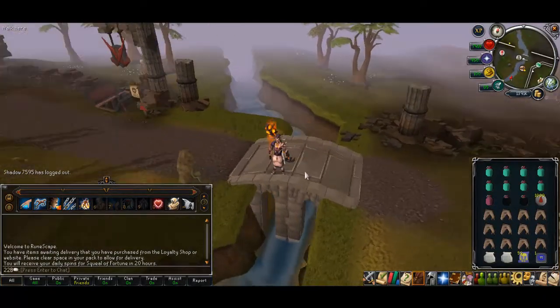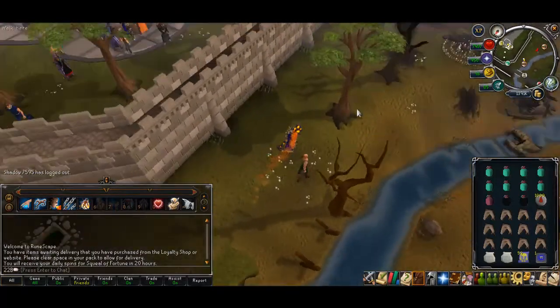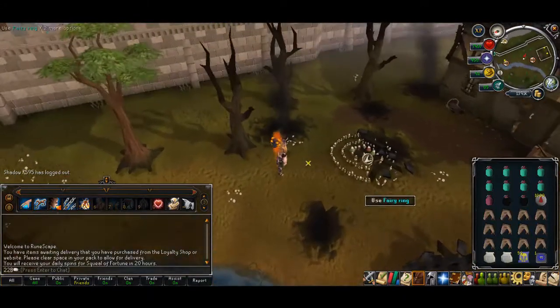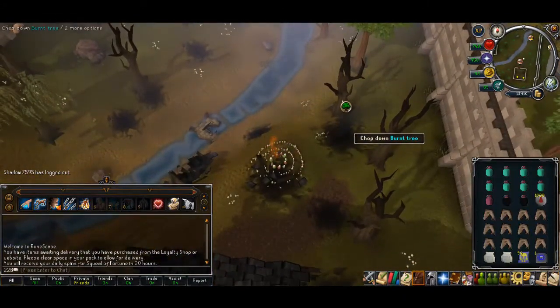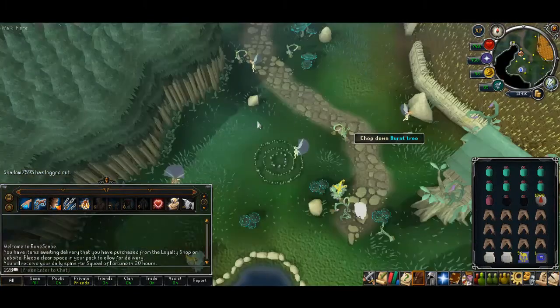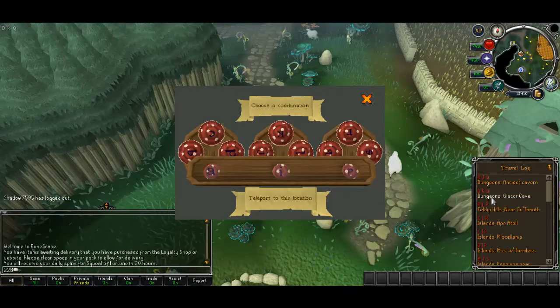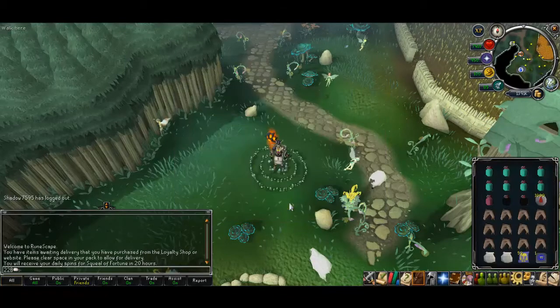I'll show you how to get there. You want to start in Edgeville. I'm here at the Edgeville bridge next to the Granny Change shortcut. Run south — you should have done at least Fairy Tale Part 2, and if you've done Part 3 you can use the fairy ring without holding the staff. Teleport and then use the fairy ring code DKQ.